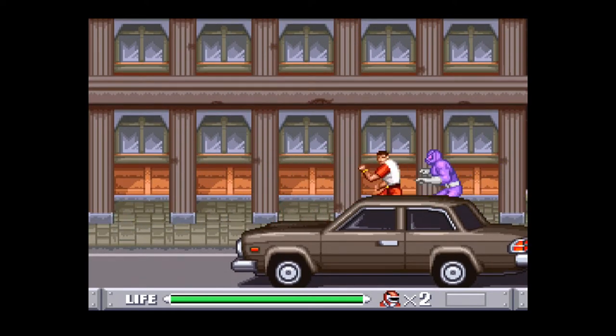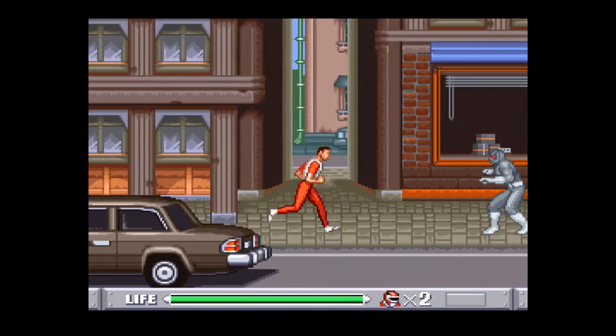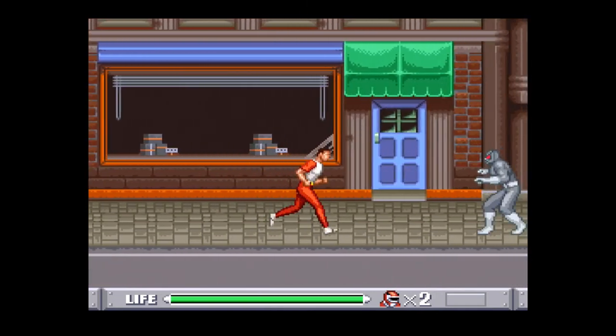But if you want to show off, you can also throw them in the middle of a combo just by inching forward a little bit and then pressing attack again. That's a thing you can do.